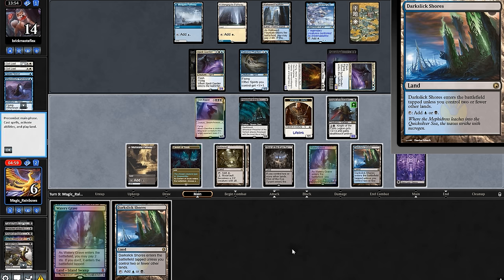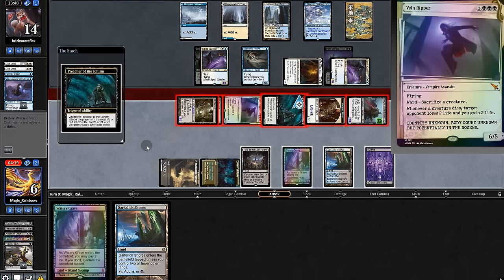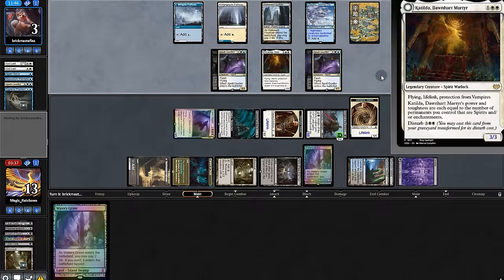And land — it'll be tough to force them to block here. They both Mutavault and swing out. They blast through Spell Queller. We'll pump the Knight and get a load of triggers — we're back at 13. We get the kills on a 3/3.